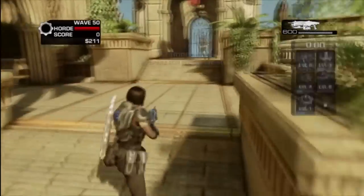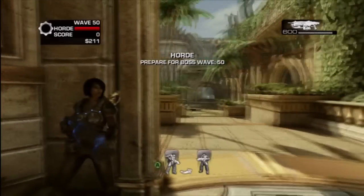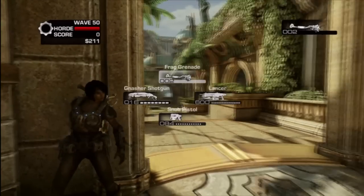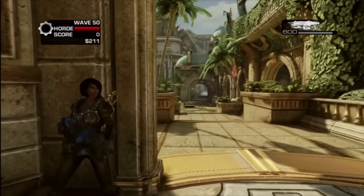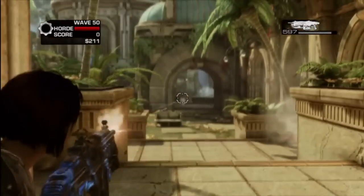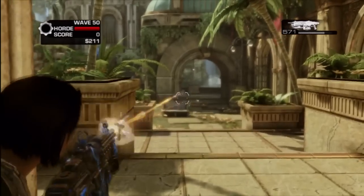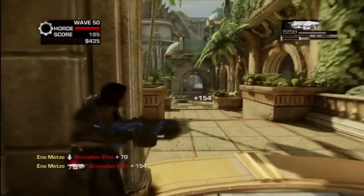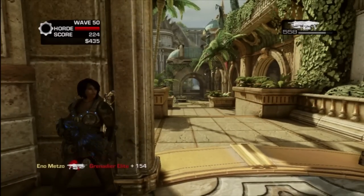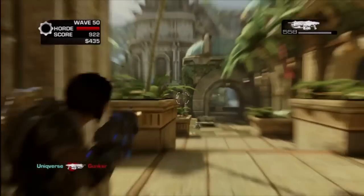Don't really worry about the stupid defenses like the barriers — they just get torn down. It appears we got Gunkers. Gunkers are what you want: slow, big, easy to hit. Their attack is pretty manageable — they'll throw the lava bomb and that arm attack — but if you're posted up on either side of the archway, there's not a lot they can do to you.